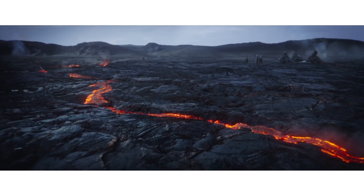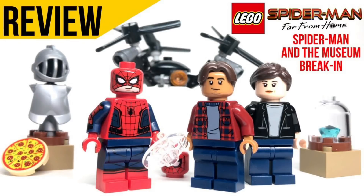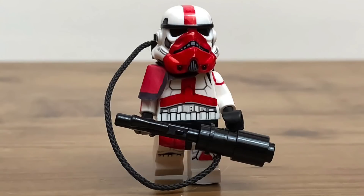At number three we have a Mandalorian Season 1 Navarro-themed pack. This would first include Din Djarin without his helmet — we've been waiting for a face print forever, and the Spider-Man minifigure pack showed how great that can look. Another character could be the Client, who was prominent on Navarro. Dr. Pershing, who appeared in both seasons, would also be great in Lego form. Finally, the Navarro Imperial Flametrooper is a no-brainer type of minifigure I'd love to see.